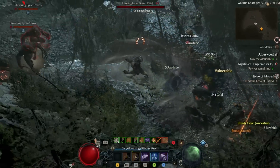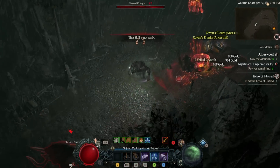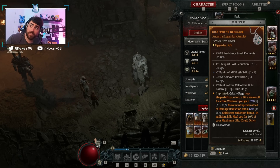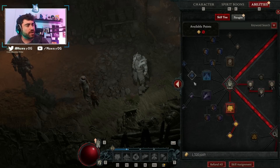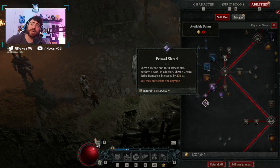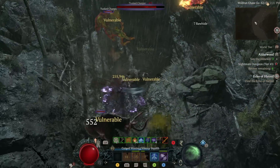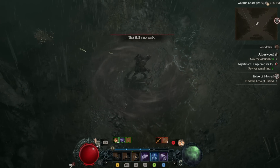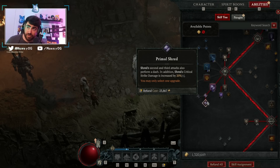Now we're pairing that with the Rampaging Werebeast aspect. This reads that the duration of Grizzly Rage is increased by up to 5 seconds, and in addition, critical strikes while Grizzly Rage is active increase your critical strike damage by 10%. This is a stacking 10%, so we're guaranteed critting and all of our crits are increasing our damage. We're also pairing the Dire Wolf aspect so that Grizzly Rage becomes a werewolf skill, giving us increased movement speed and up to 75% spirit cost reduction. Paired with more spirit cost reduction elsewhere, Shred becomes essentially free.